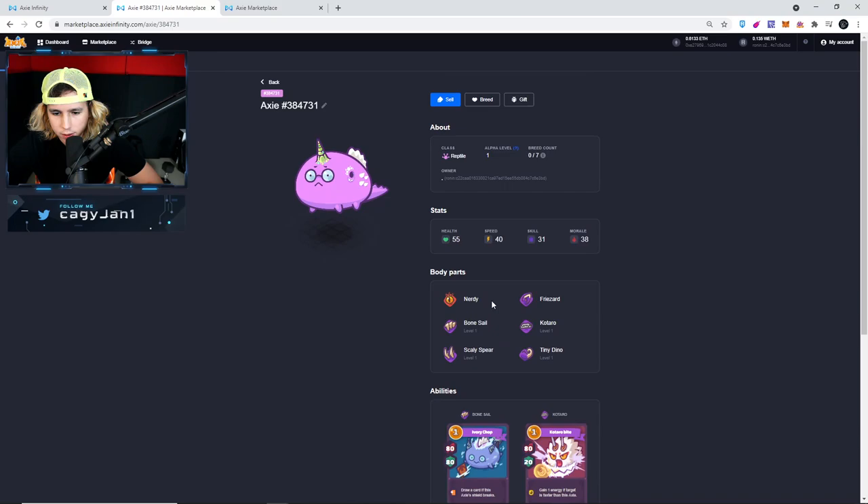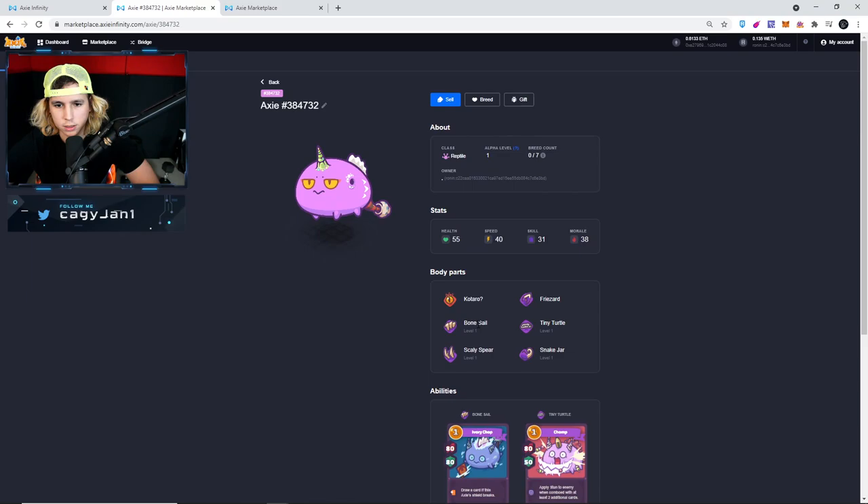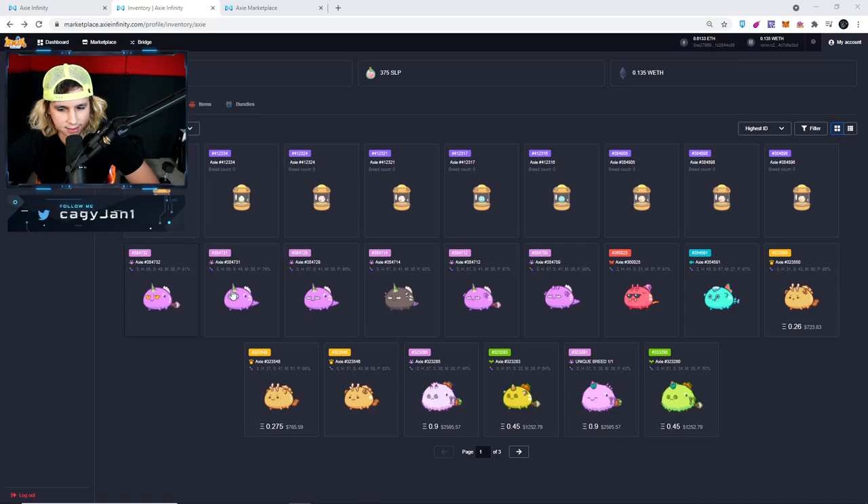Morph successful — Bone Cell, Cotado, Scaly Spear, and Tiny Dino. We got a little bit of Cotado right here, not sure if that's really good or bad. Then Bone Cell, Tiny Turtle, Scaly Spear, and Snake Jar with Cotado Ice. Not bad, not bad.